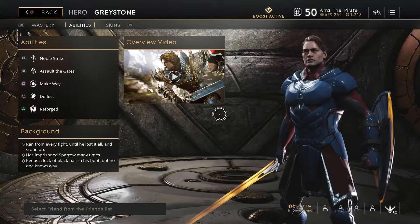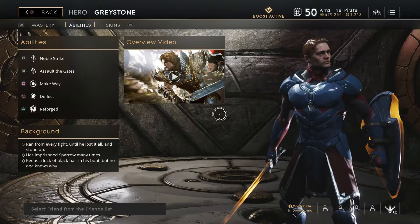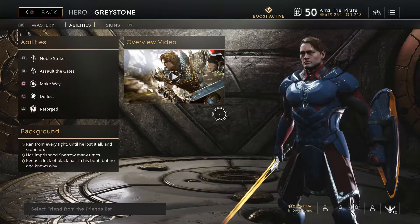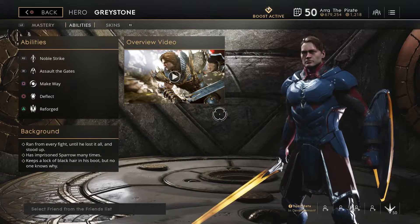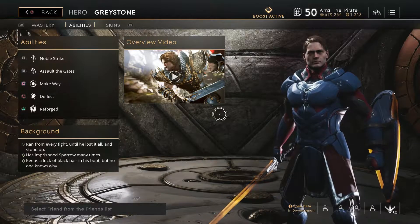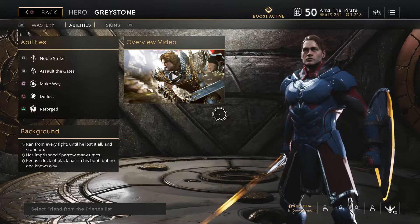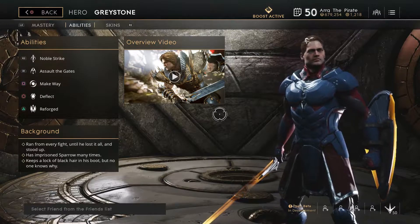What's up everybody, Arg the Pirate here, and today we're going to talk about the offlane. The offlane is one of the most dangerous positions to play in the game, because most of the time it's a 2v1 lane, meaning you will be facing a carry and a support hero.